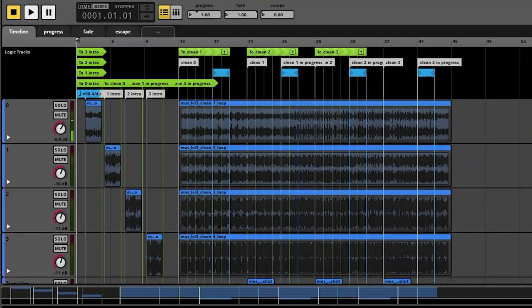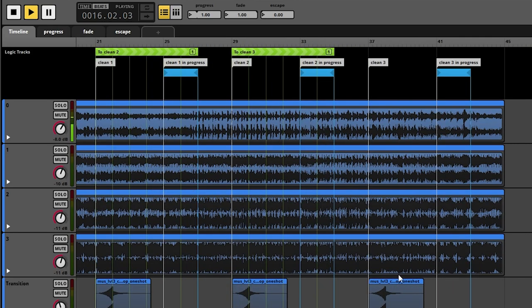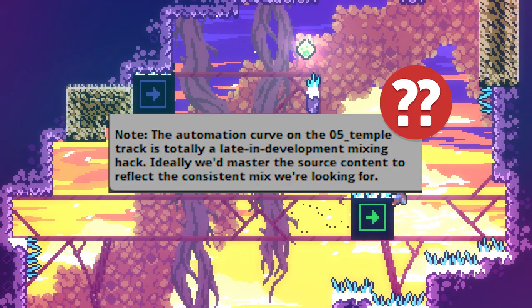Luckily for us, the Celeste sound team has released the official Celeste FMOD files, containing all sound events and the individual layers for each track, complete with adaptiveness and parameters. The project is also fully documented, although it sometimes feels like even the devs realize they made a couple blunders.